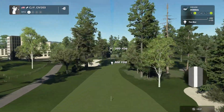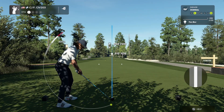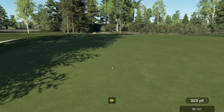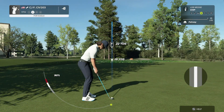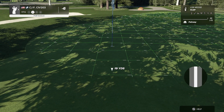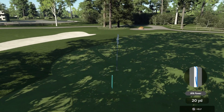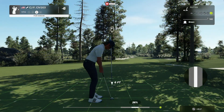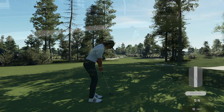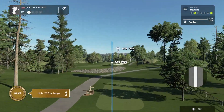Hole eleven, par four, 350 yards to the cup. Nice straight shot, very close to the green. I love my flop shots. Flop shot with a little break — got it close. Birdie! Seven under par now.